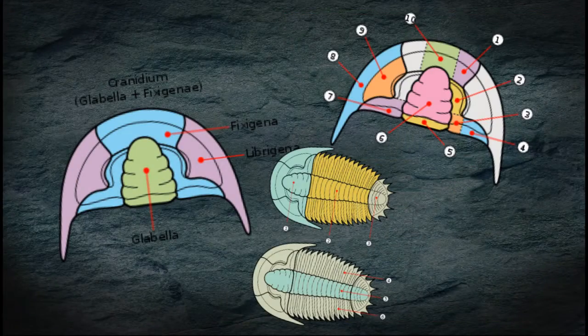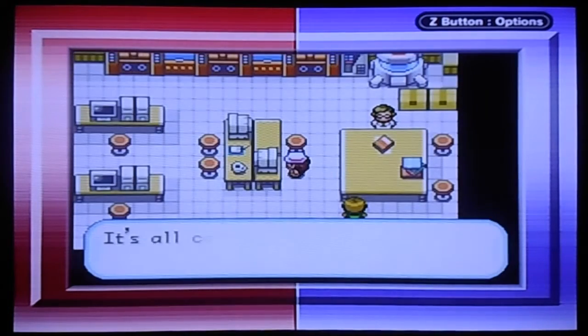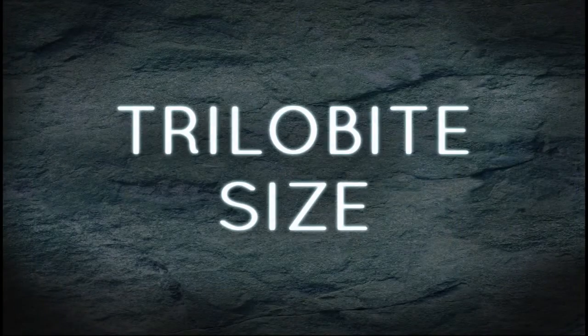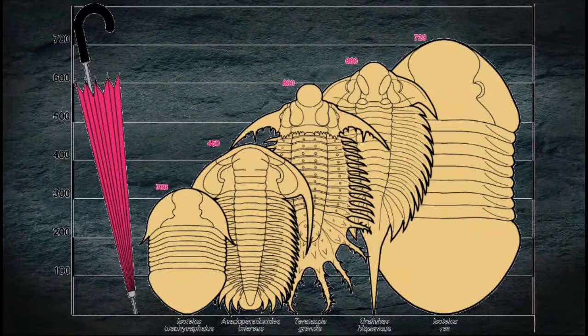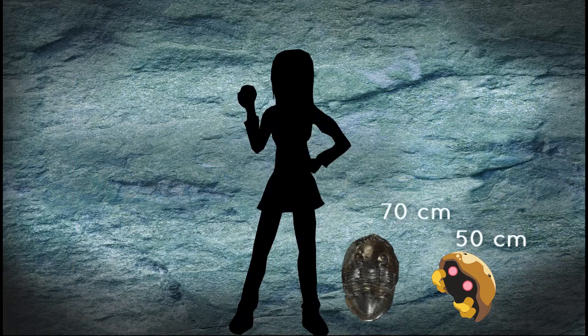There are a lot more details of trilobite anatomy that I'm not going to go into for this video — it would take way too long to explain everything, plus there's a lot that's still unknown. Trilobites came in a wide range of sizes. As they molted, they would grow more segments. The smallest trilobites are only a few millimeters in length, while the largest trilobite ever recorded is over 70 centimeters. Kabuto is supposedly 50 centimeters, so it's on the larger end of what a trilobite could be.